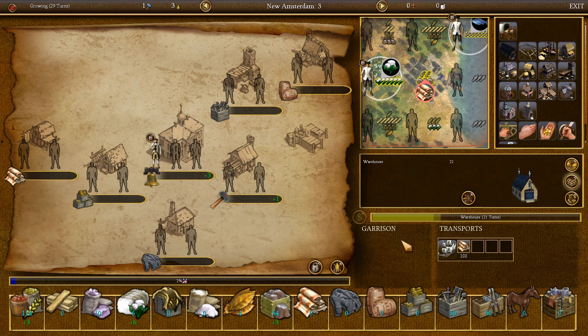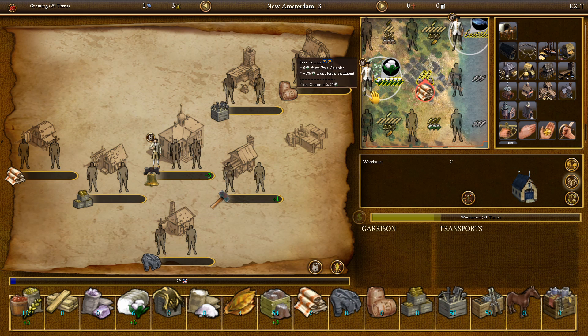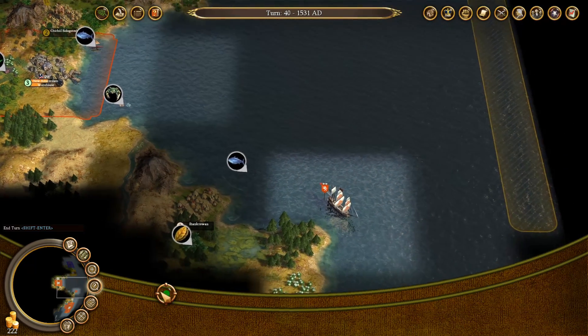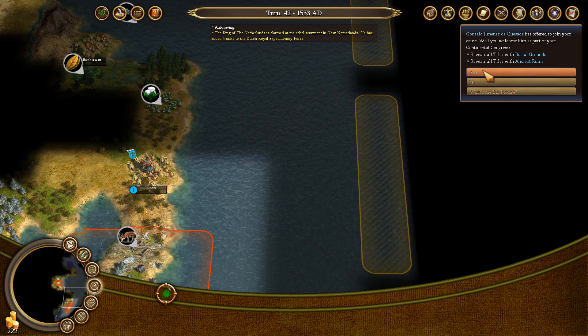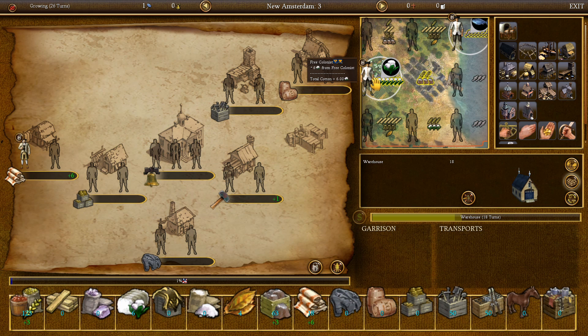We'll grab all the cloth, and we could also grab the silver that we got from the natives. Now we'll go to Europe and bring some new people. Let's also move the other fella back to the weaver's house. You can also just click 'sail to Europe' and the ship will do it on its own — you don't need to manually move into the yellow area every time. Reveals all tiles with ancient ruins — I might actually go for that one. We got all the tiles revealed, so I could actually send a soldier in this general direction to explore. And the king wants 190 gold, which is quite a lot. We got 222 at the moment, so we'll pay him.